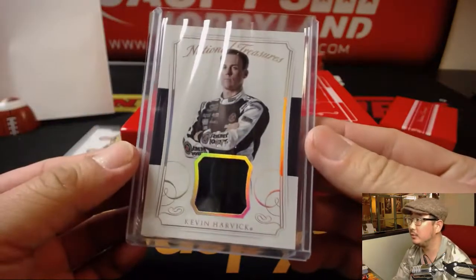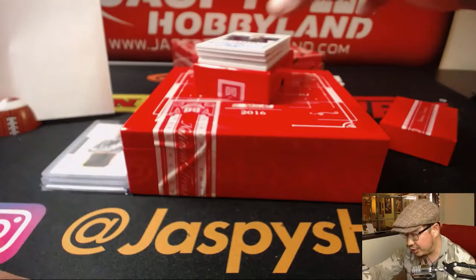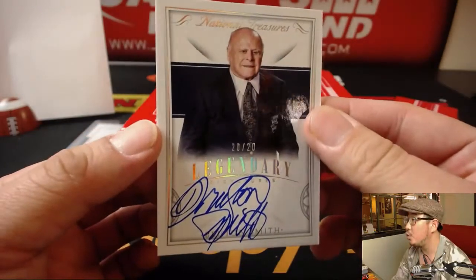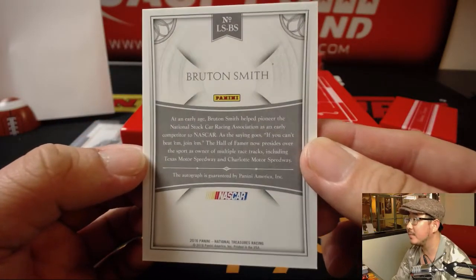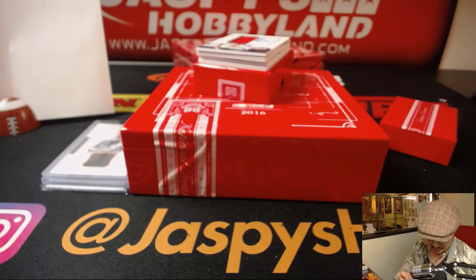Last spot Mojo. Legendary signatures, 20 out of 20. That's one for the number zero — Bruton Smith, NASCAR Pioneer, apparently. Bruton Smith for zero and Tice.